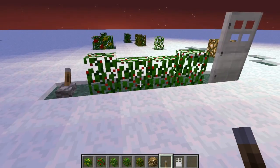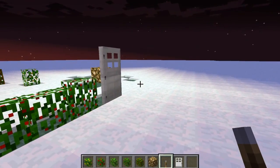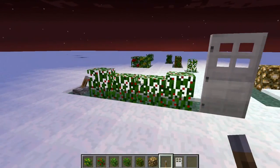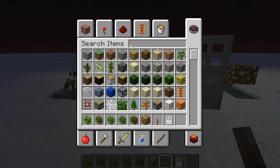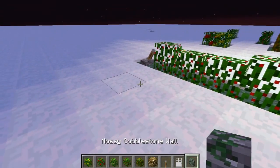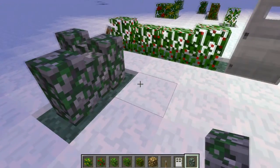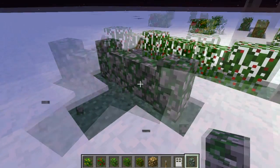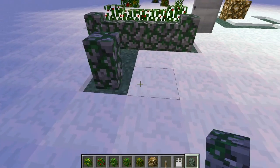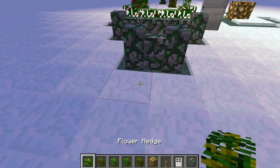Yeah, it doesn't work. Anticlimactic - that would have been awesome. Like I said, they're just retextured cobblestone walls. I'm not complaining, I'm just saying. This could be a really great mod - I actually really like this mod. When you put two of them together they don't actually share that well, I don't think.